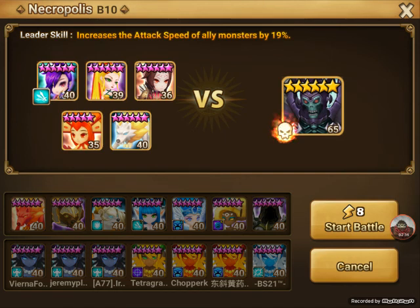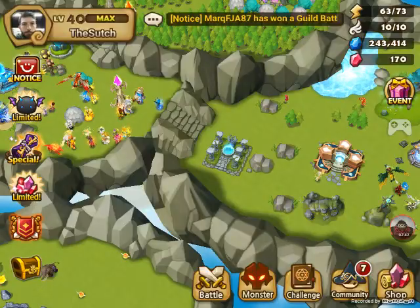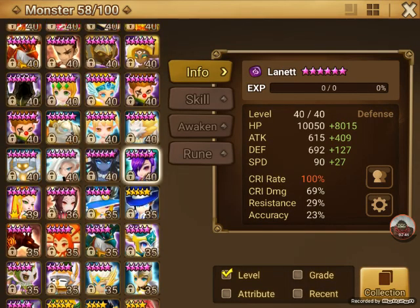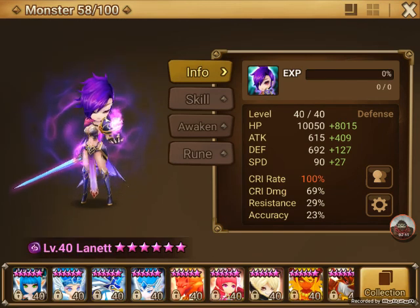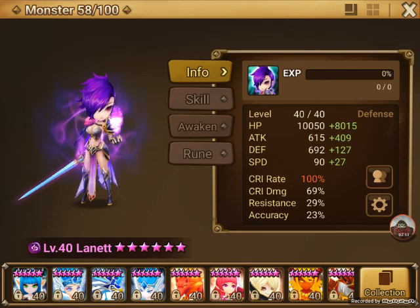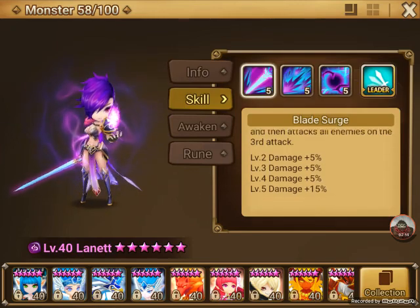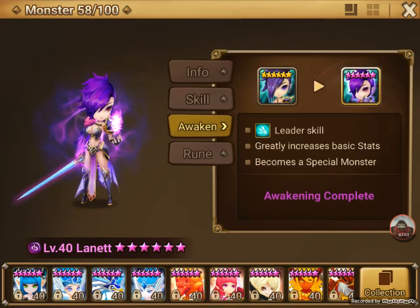Now we're going to go over my team. First monster, really important, is Lynette. There was an HOH for her, so I'm pretty sure everybody has her. She doesn't need to be max skilled, but it does help. Mine is, just because I farmed it like a psychopath for the whole weekend. And it actually ended up being worth it.